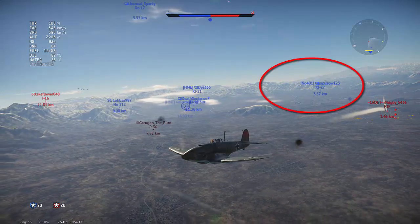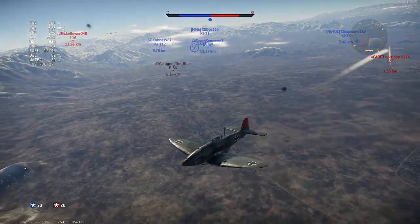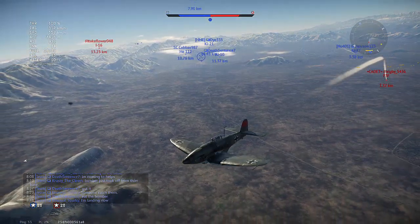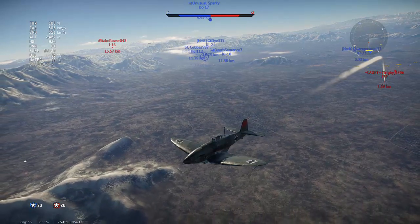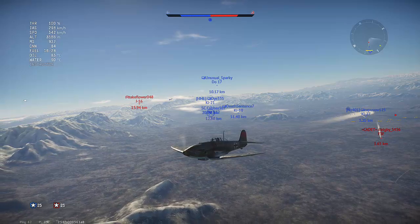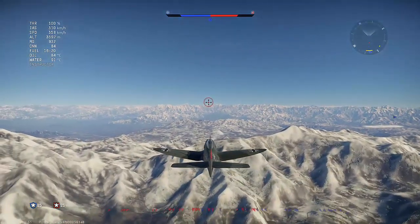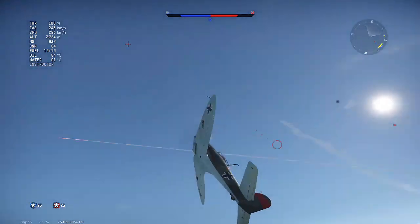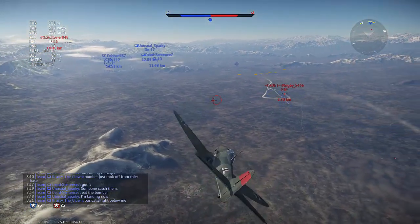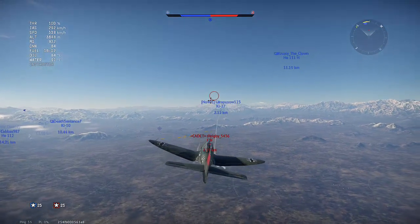You can see that Ki-27 heading towards that F3F-2. We'll wait for him to get a little closer and we'll help him out in a two versus one. As you can see, that F3F-2 is now engaged with another F3F-2 so we can turn around. And now this F3F-2 has a real problem — he's going to have a two versus one here very shortly.